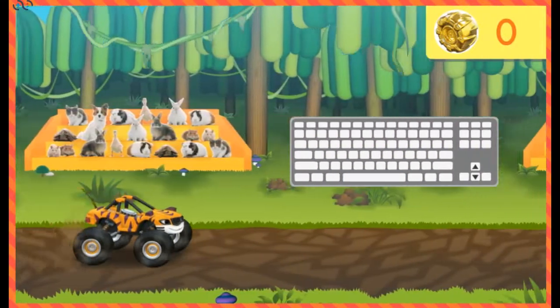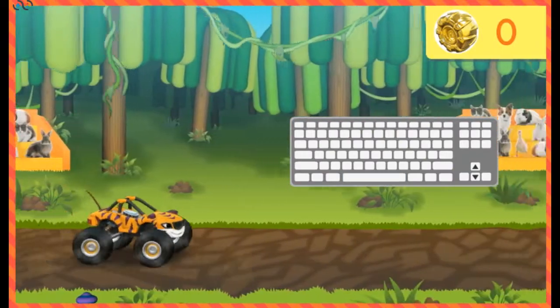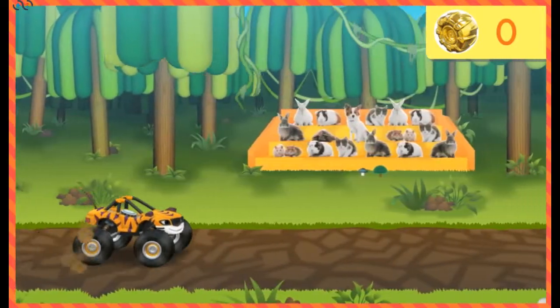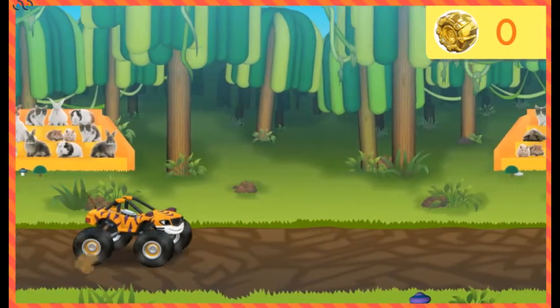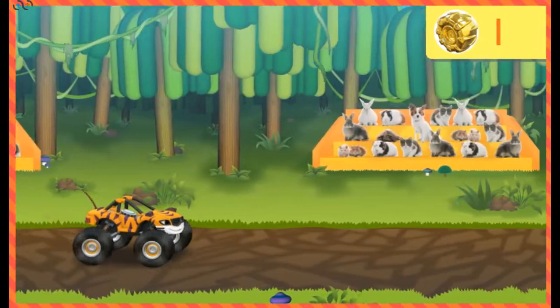Will you help him avoid things in his way? To help Stripes jump, press the space bar on your keyboard. Nice! Drive through golden tires to collect as many as you can. Drive over ramps to collect even more golden tires.